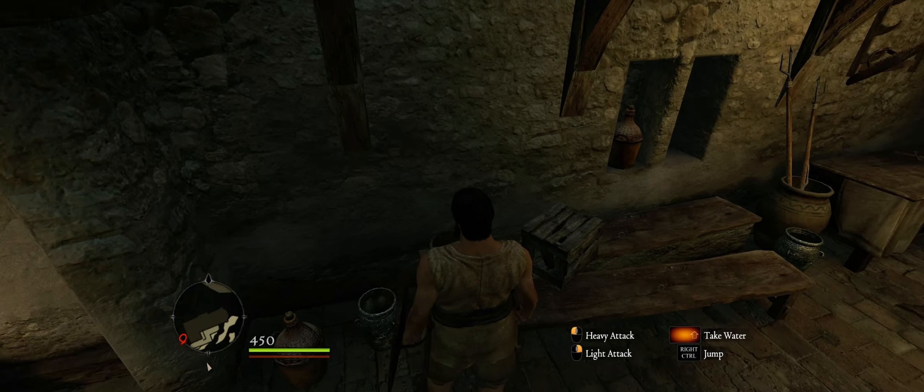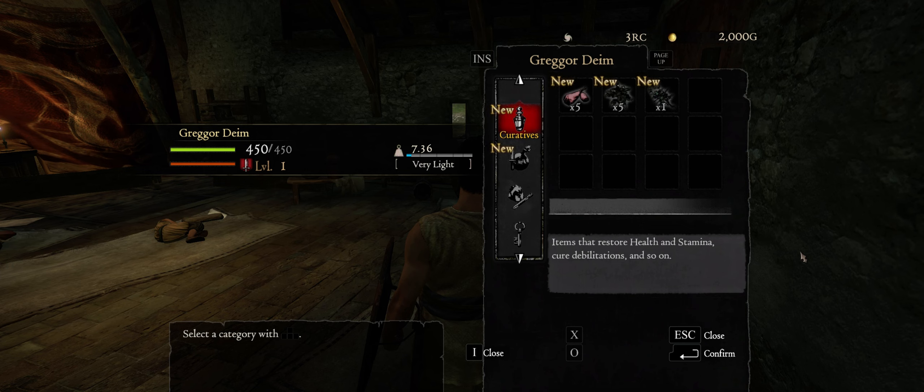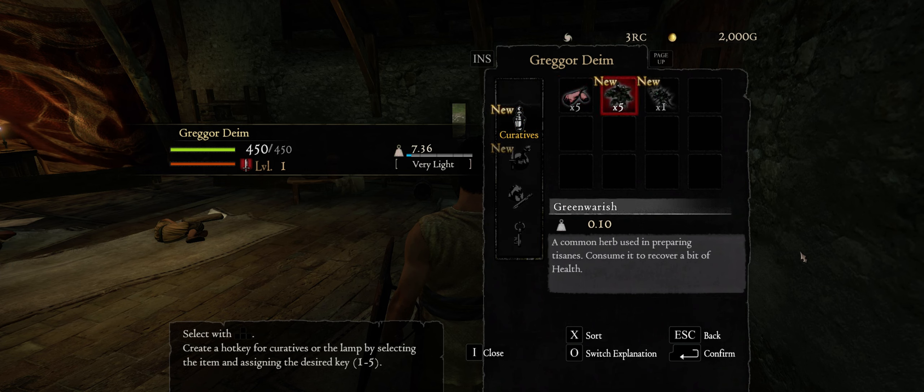Plants — certain herbs you can get have healing properties, negate poison, restore stamina, things like that. Just open your inventory menu, click it, and you're good to go.